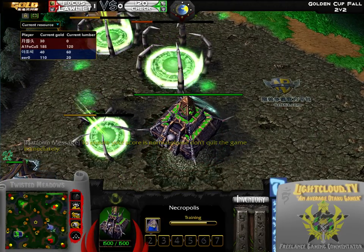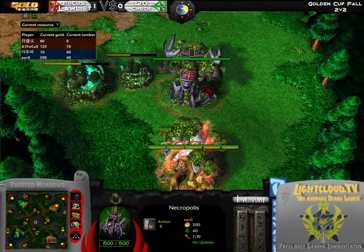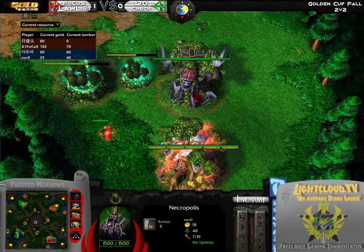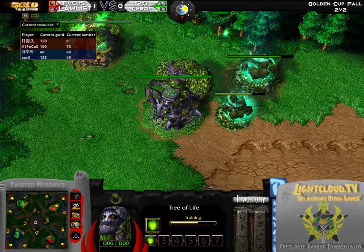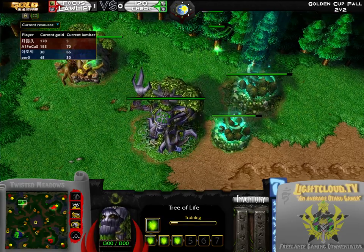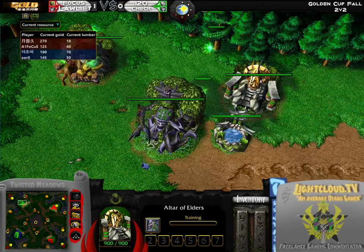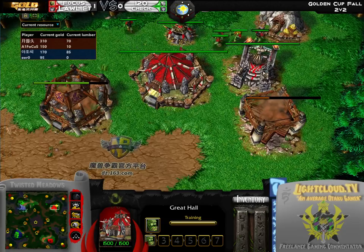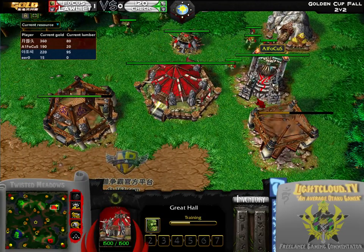Game one went over towards Focus and Loliets after a pretty opportunistic timing on killing off the Tree of Life of Check. There was pretty much no way that 120 could afford to give gold to his ally, and his ally couldn't really afford to replace that Tree of Life. So all he had to do was work with whatever Huntresses he had left — he wasn't able to revive his Keeper — and it was pretty much a downhill spiral from there.